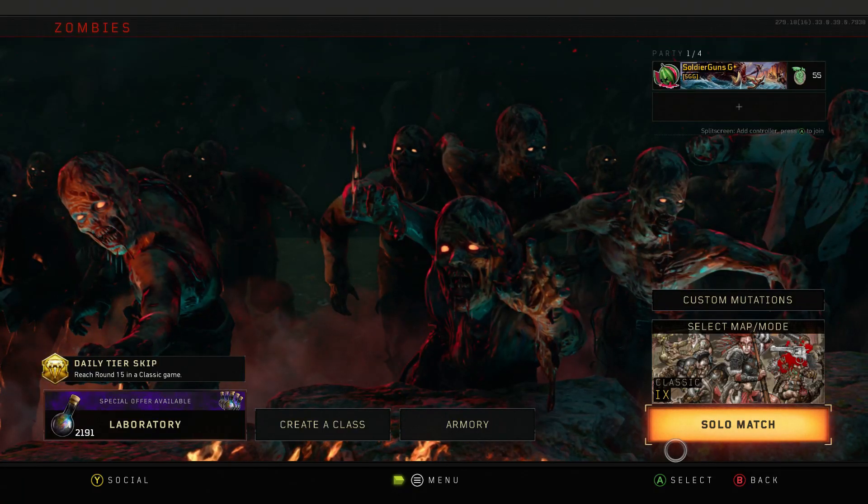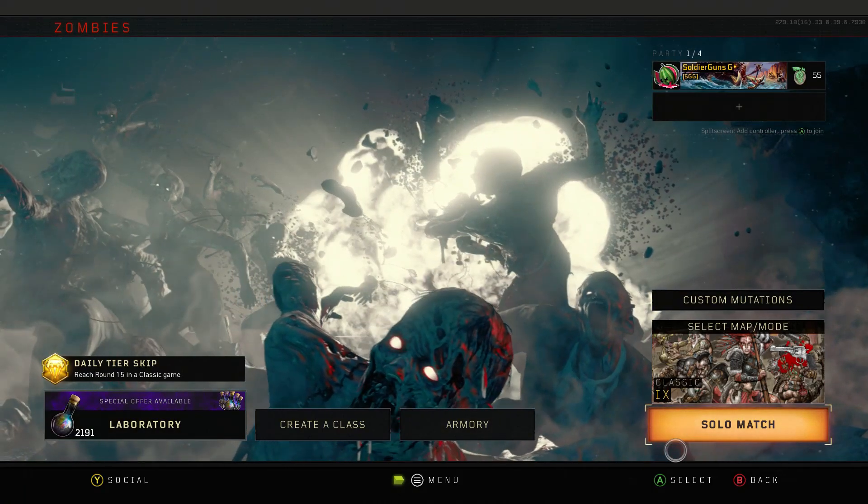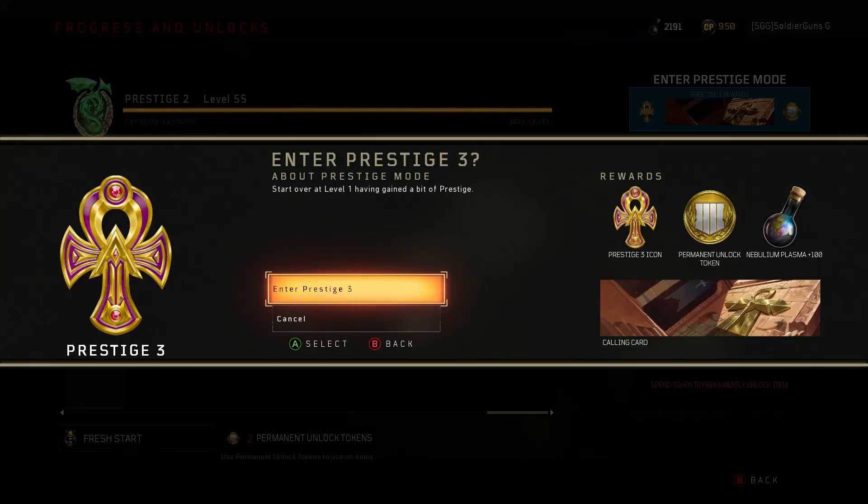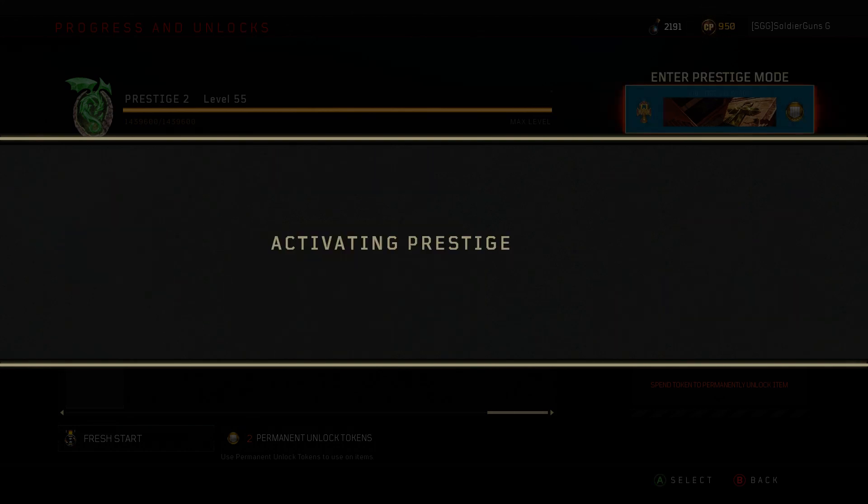Hey guys, SoldierGuns here, and today I'm going to show you what rewards you get when you prestige for the third time in Zombies. For Prestige 3, the rewards are the prestige icon, the permanent unlock token — you get 100 of that — and you get the calling card. So, entering Prestige 3.